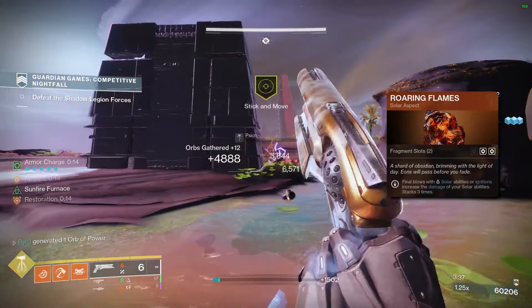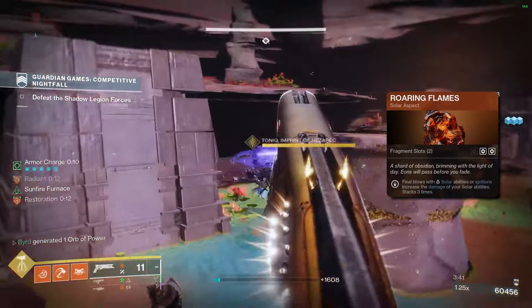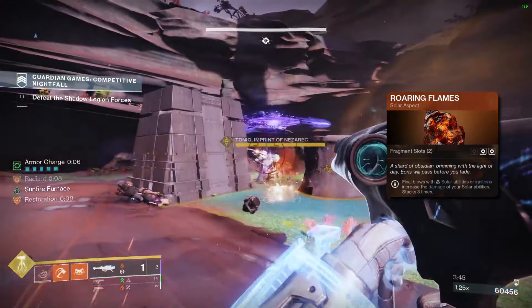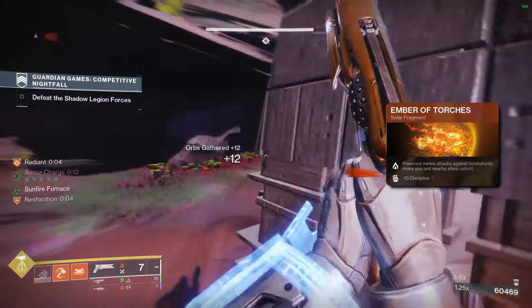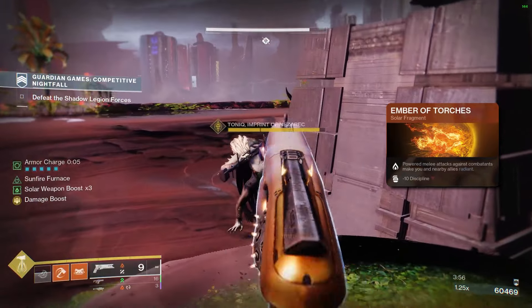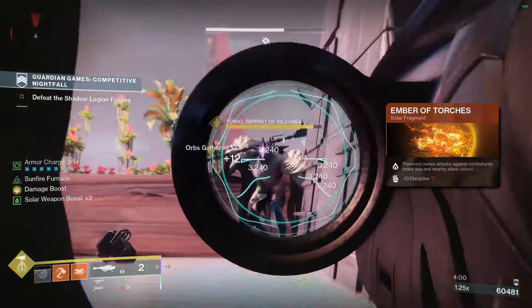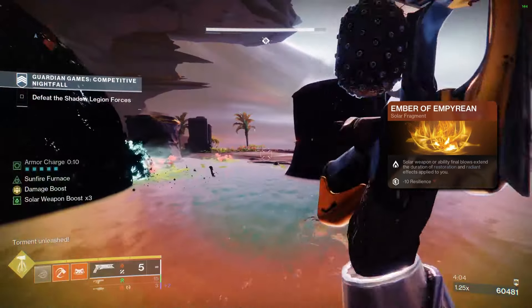I also recommend Roaring Flames, which juices up the power of your solar abilities and stacks up to three times — an easy way to get more damage. For fragments, I recommend Ember of Torches: power melee attacks against combatants make you and nearby allies Radiant. With the current artifact, getting precision hits or kills also grants Radiant, but chucking your hammer is always an easy activation.